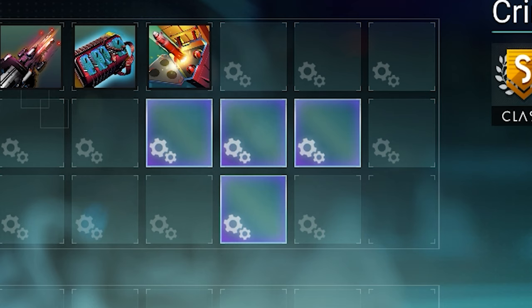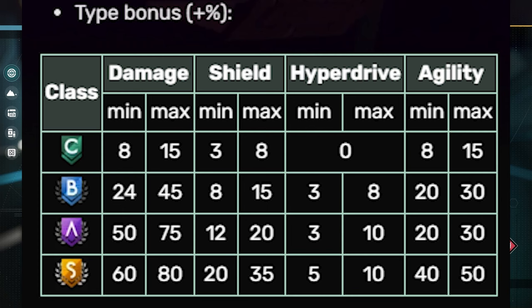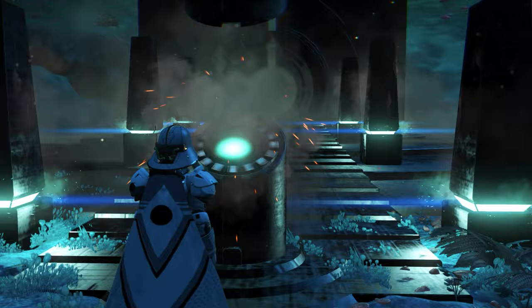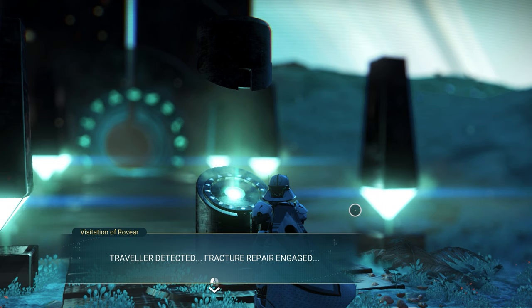Now you can get very high stats with this. The sentinel ship is very good in damage and very good in speed. It does have some hyperdrive range, but it's not the best. The next ship is gonna be a beautiful yellow — a very new kind to me — with four supercharged together. Make sure to take a screenshot of this glyph after I finish.